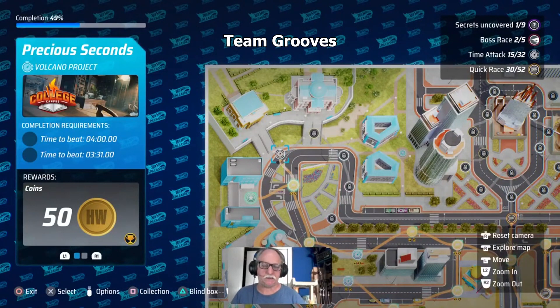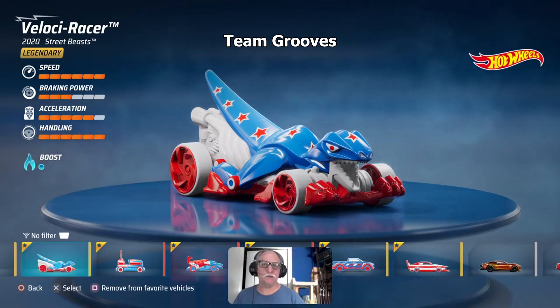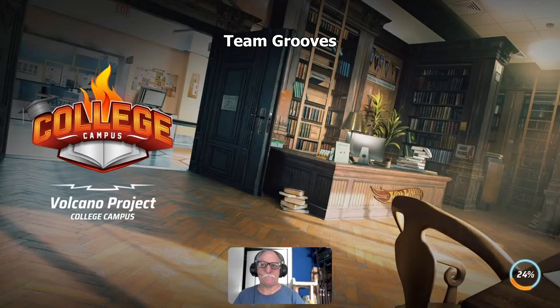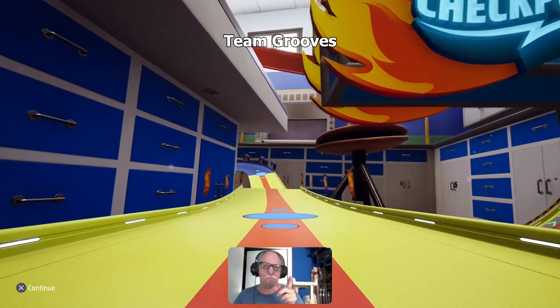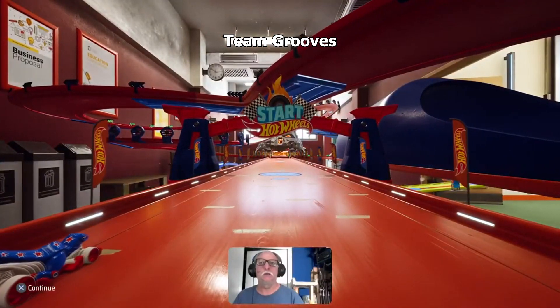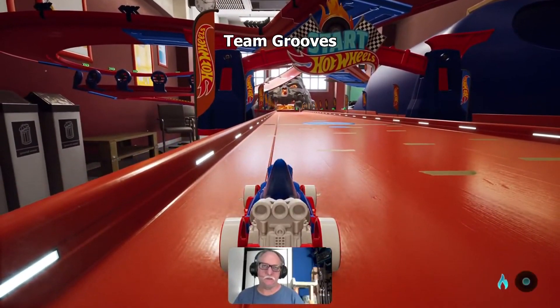This is the Volcano Project and it has huge shortcuts — you don't even need a good car, just a single boost. We're going with the Velociracer. I've made Team Grooves liveries on models that are DLCs, but since I don't have them on the PS5 version I don't have access to them. If you search for 'grooves' in custom liveries you can find all my custom liveries.